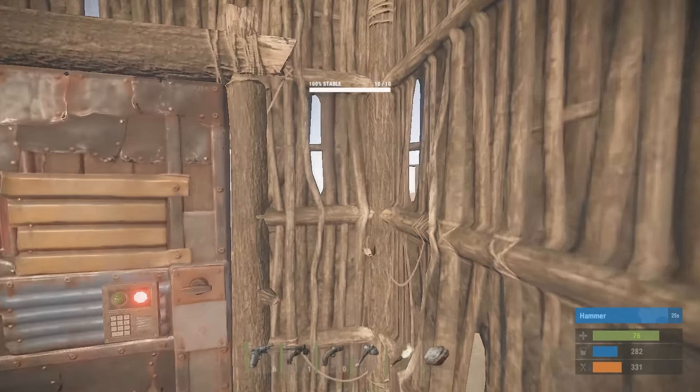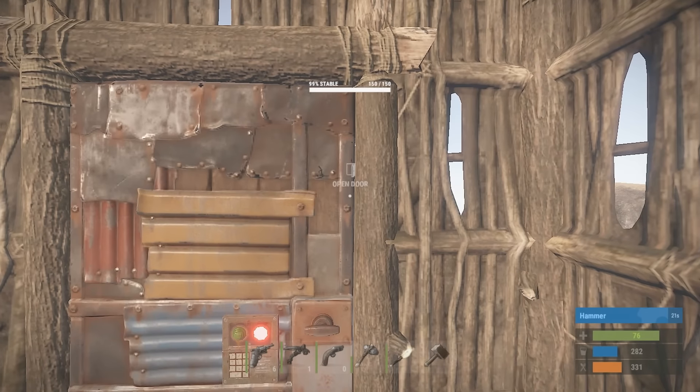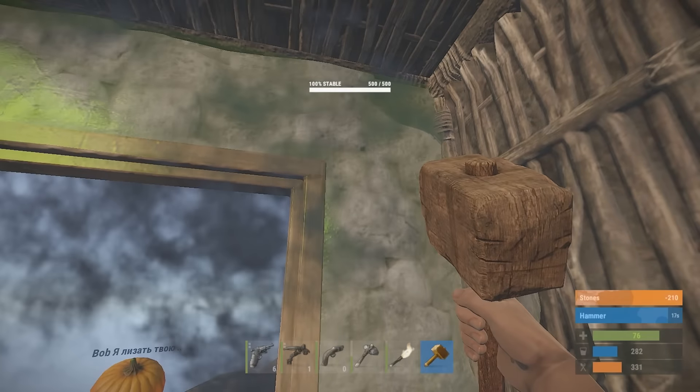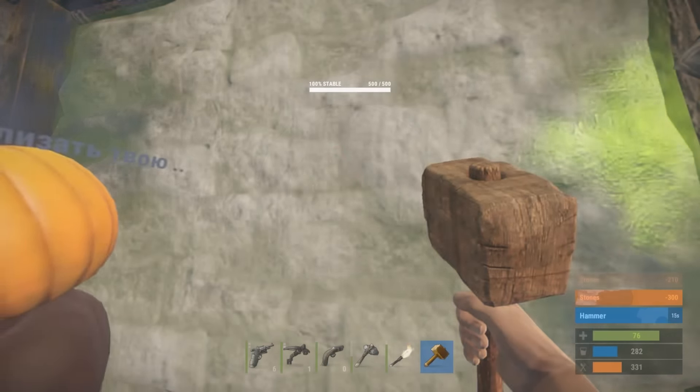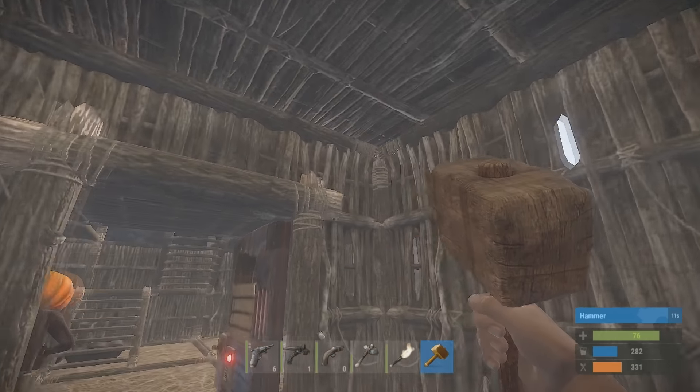You guys have to remember to close the doors. This is a not-closing-door server. I think Star, you're the only one without a sleeping bag. Does anyone have a clock? I'm gonna craft another one right now. So this is the Ohm style of building — hope you guys enjoy it. Let's see if the feng shui matches up. The feng shui matches up. I like it.